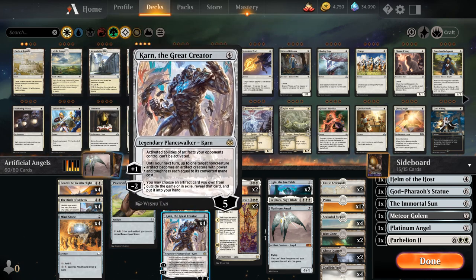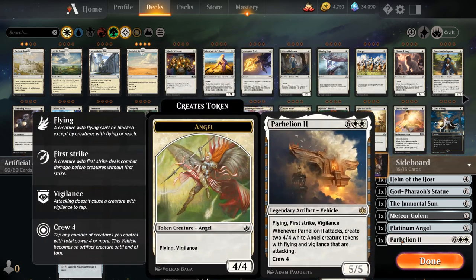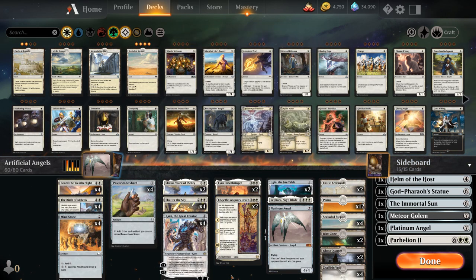Powerstone Shard makes one colorless mana for each artifact we control named Powerstone Shard, so if we only draw a single copy it's not that exciting, but if we draw more than one it turns into a very appealing ramp option, especially for a mono-white deck. At four mana we've got our full playset of Karn the Great Creator, which is a real centerpiece — we can minus two and search any artifact out of our sideboard. The passive ability to shut down opposing artifacts can also come up, and the main play pattern with Karn is to minus twice in a row if possible.